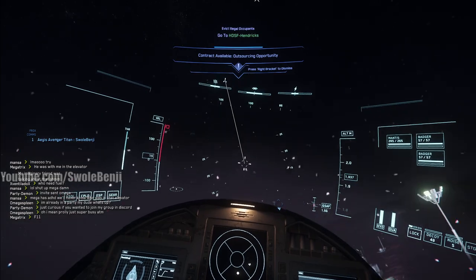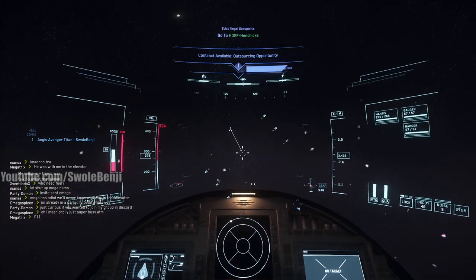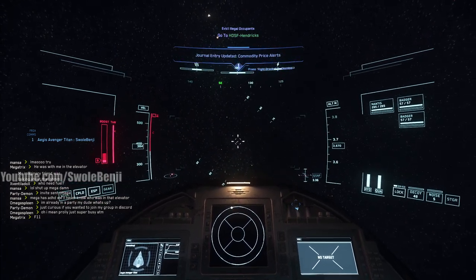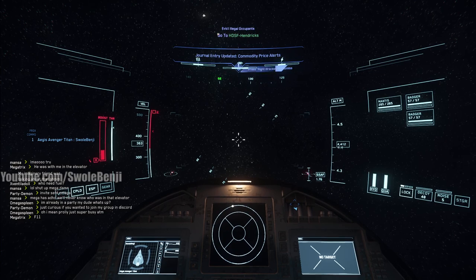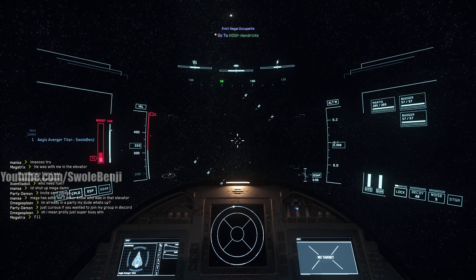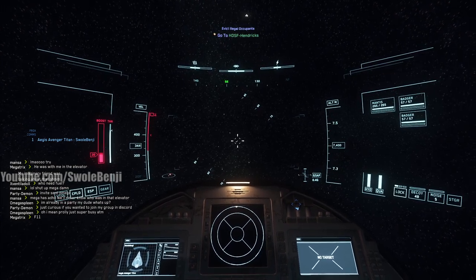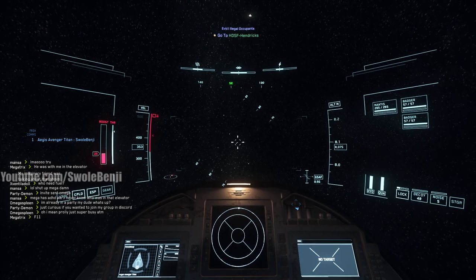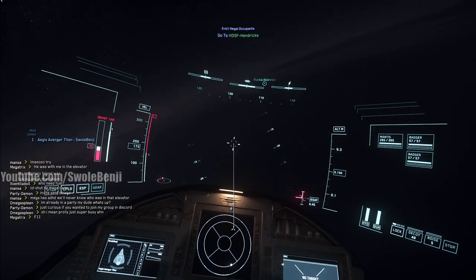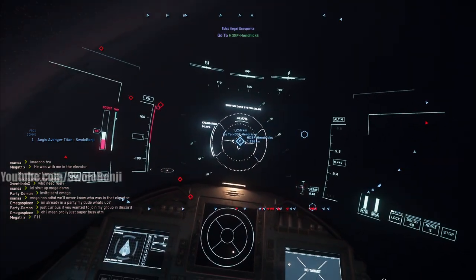Away we go - just gonna fly straight into the atmosphere. The atmosphere is at 9,000 altitude for Hurston, by the way. I don't know if it's the same for every planet; I haven't tested other planets or moons. We won't be able to use our quantum drive warp until 9,000. So we're hitting that 9,000 - that's 8,500, close enough - and there we go, turning it on.